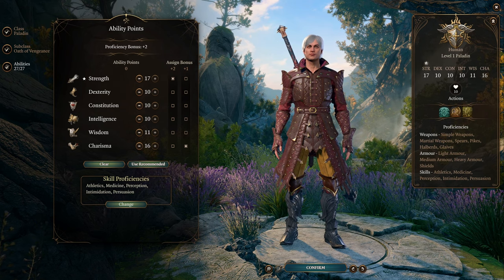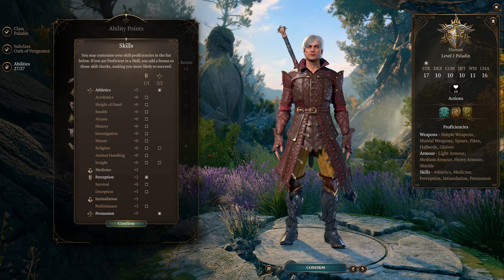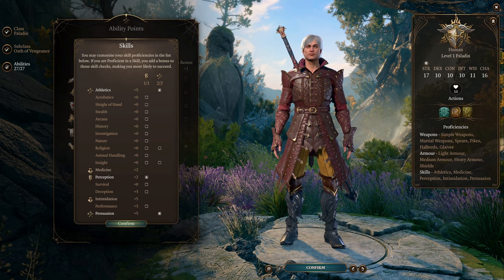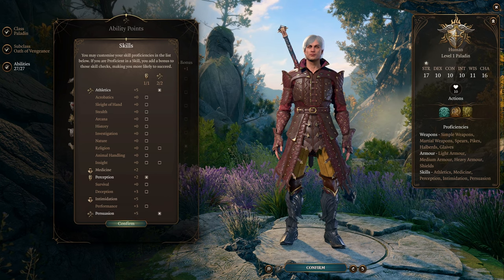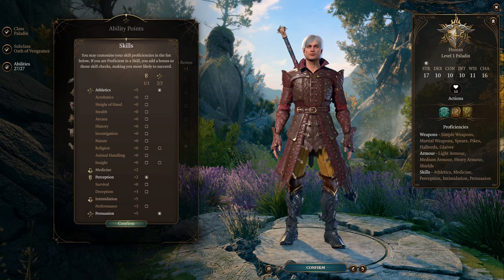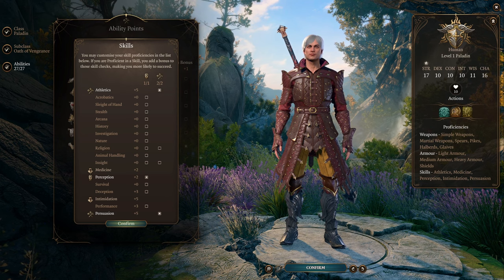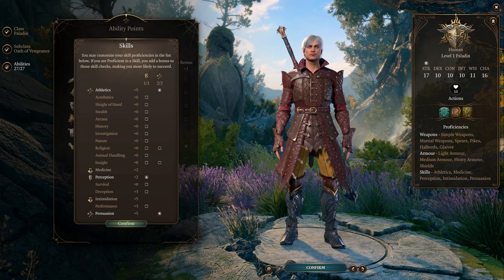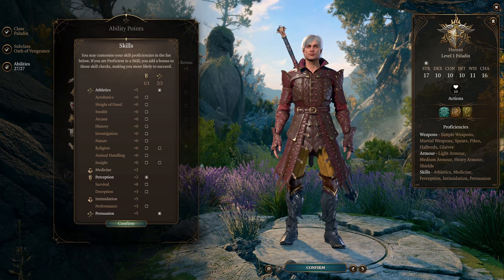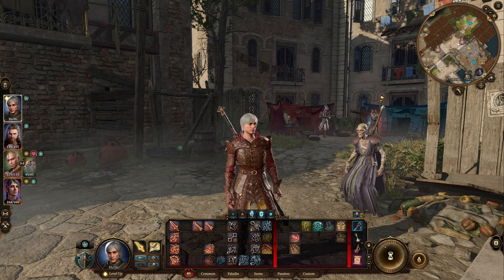For skills, I would personally make sure you have Athletics and Perception, and possibly Persuasion, to get through a lot of checks in the game. We have Medicine and Intimidation as our background because when you play Dark Urge — which is what I played for this character — you don't get to choose your background, so you're stuck with the Haunted One. Intimidation is not a bad skill, but Medicine is kind of meh. If you don't want to play a Dark Urge character, just pick whatever background fits your skill set best.